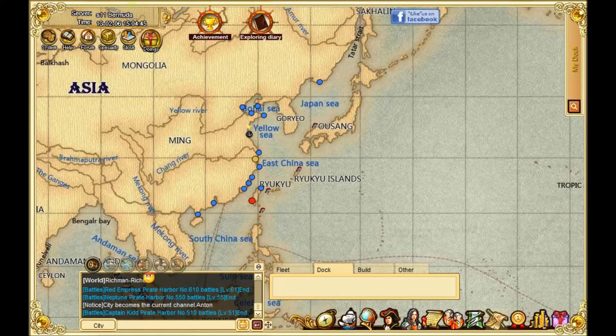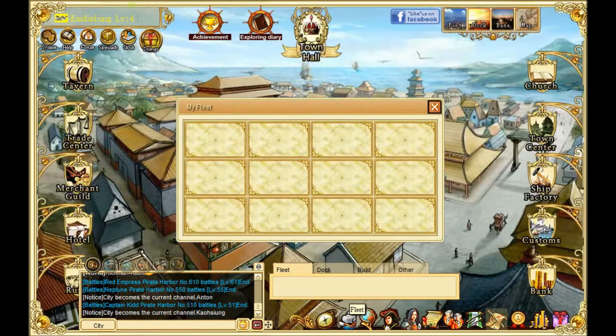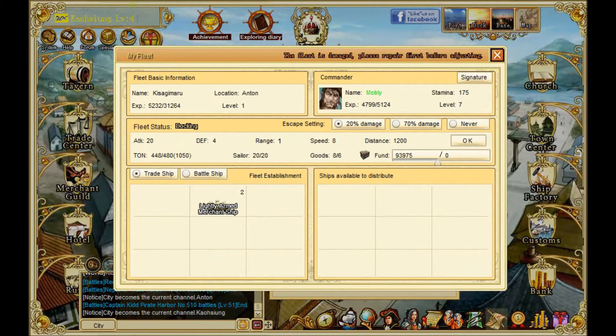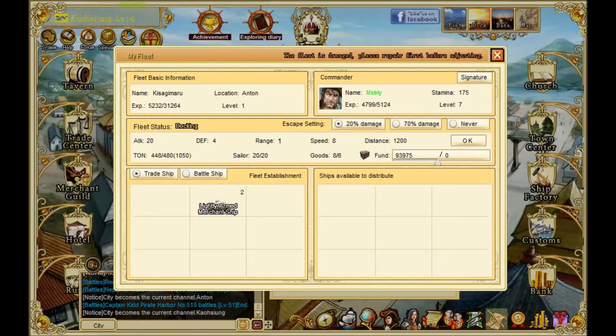Some other stuff you can do is build up your ship fleet. Let's look at my fleet — I don't have much. I have the Kisagi Maru, which I named. That's what I have right now, so not much. I'm not ready for any giant wars. But you can enter wars.